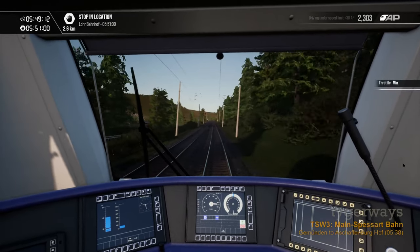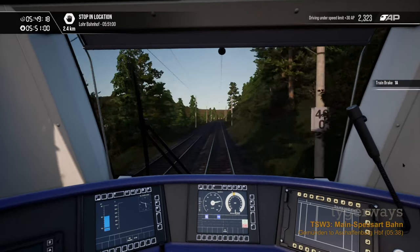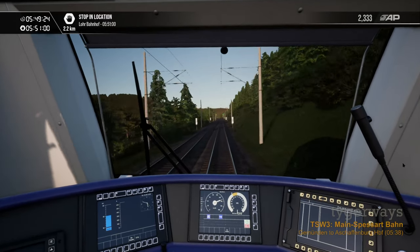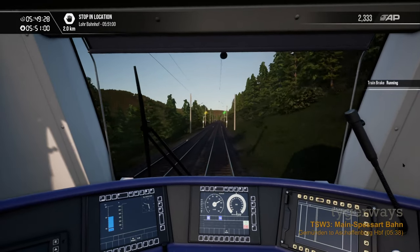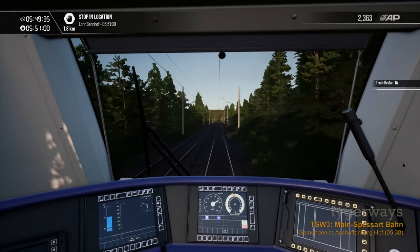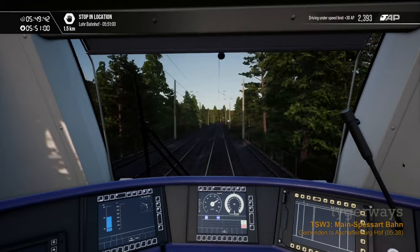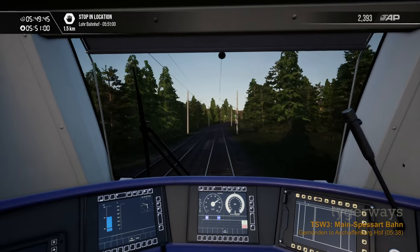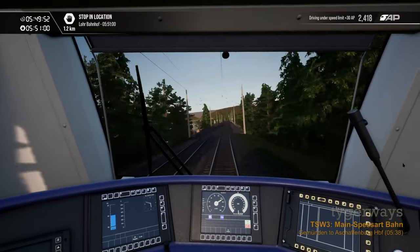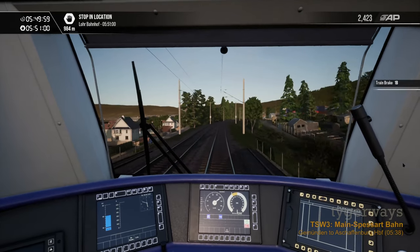The main signal - HP1, all clear. Now there is an LF6 announcement board ahead telling us we have to slow down to 13, meaning 130. Distance signal announcement boards, 3, 2, 1, distance signal, all clear. I brought down the speed to 130 because soon enough we will hit a sign with a 13. Repeater. And here are signals put in the same mast - main signal and distance signal together. And we are already slowing down for Lohr am Main.